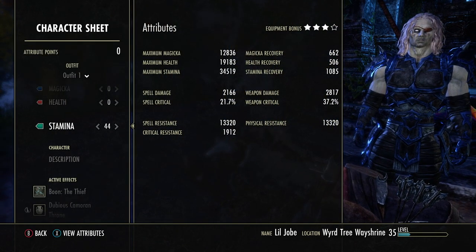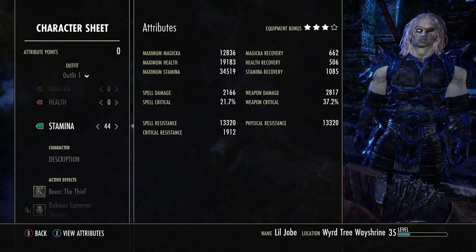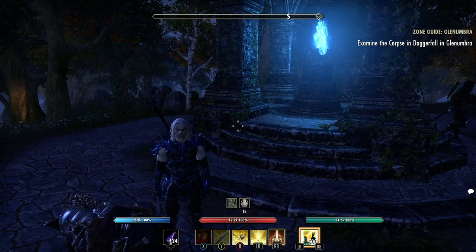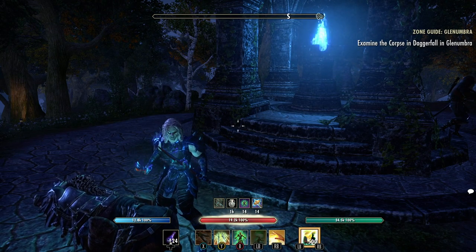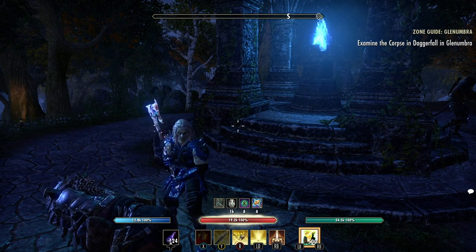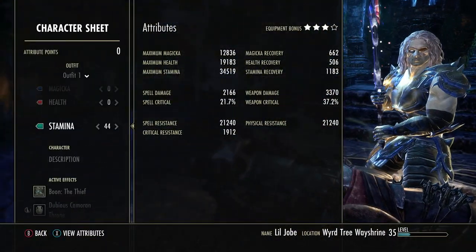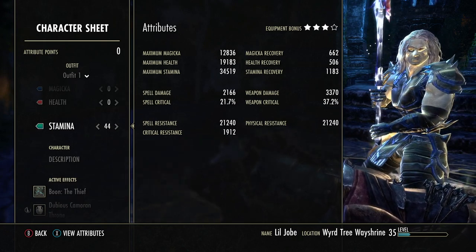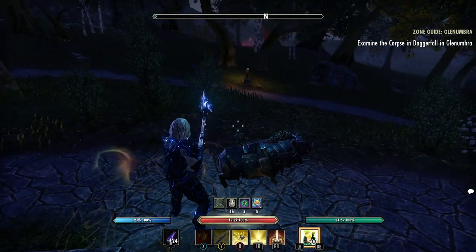If we look at my stats, this is crazy. My weapon damage is 2817, my physical and spell resistance is 13,320. Now watch this — if I do Momentum and then Rune Focus, I'm at 21,240 resistance and 33,370 weapon damage. Those two buffs together are crazy right now.